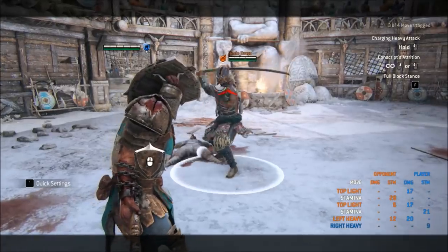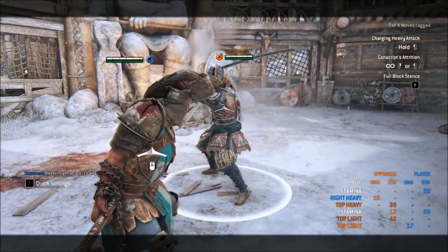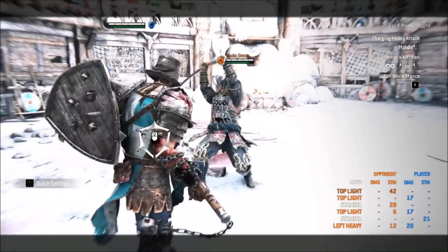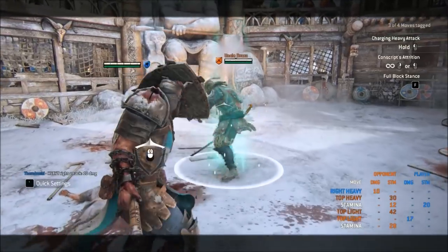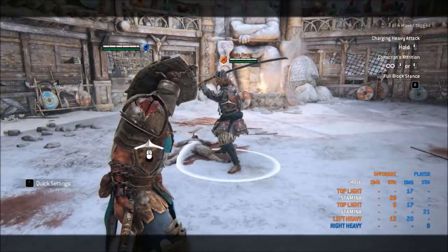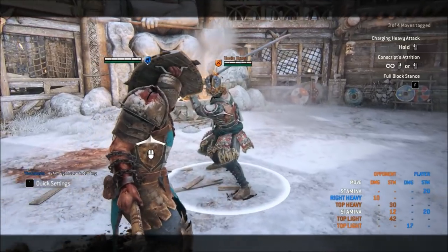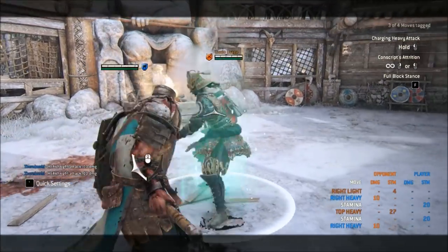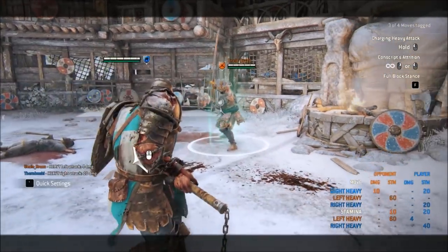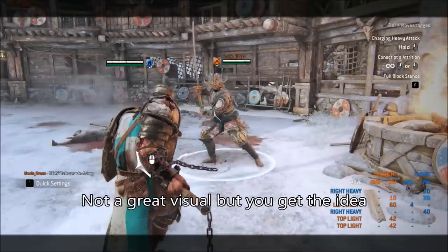Zone option select is pretty much Conqueror's panic button — the option select you use when you freak out and couldn't make a split-second decision on which other option select to use. It deals 10 damage, it's 600 milliseconds so it's the easiest parry in the world if baited, but it beats a lot of stuff: feint guard break, soft feints into lights or heavies. Do it on light timing and you can beat a heavy. Just don't overuse it — that's one of the biggest mistakes beginner Conks can make. The rest of your option selects are much, much better. Since it's not really worth risking 10 damage for a heavy parry, I'll often use zone outside of the enemy's parry range and just try to catch something they throw out.